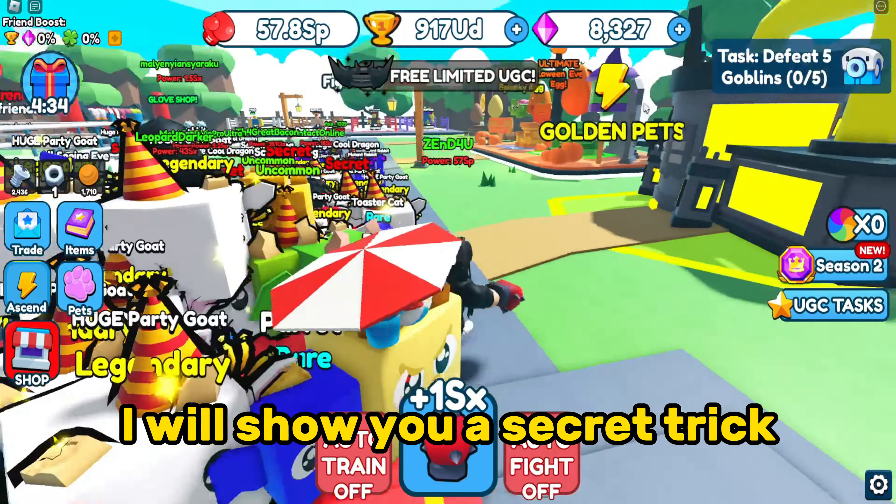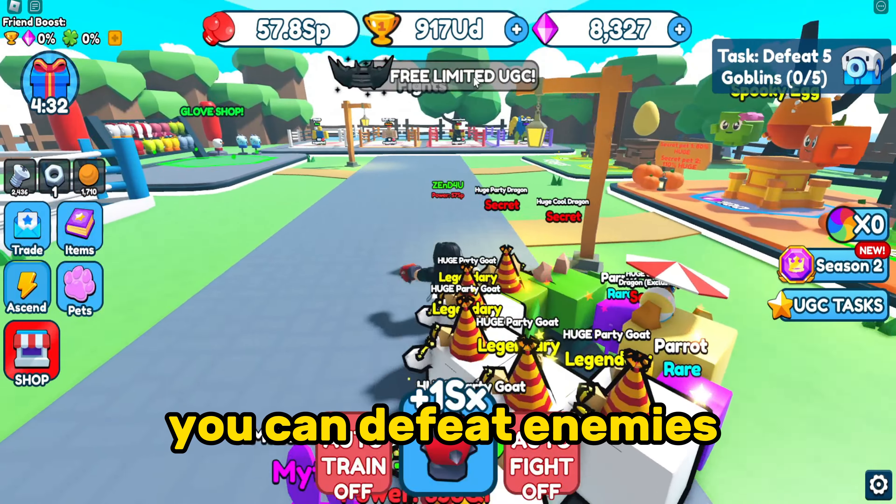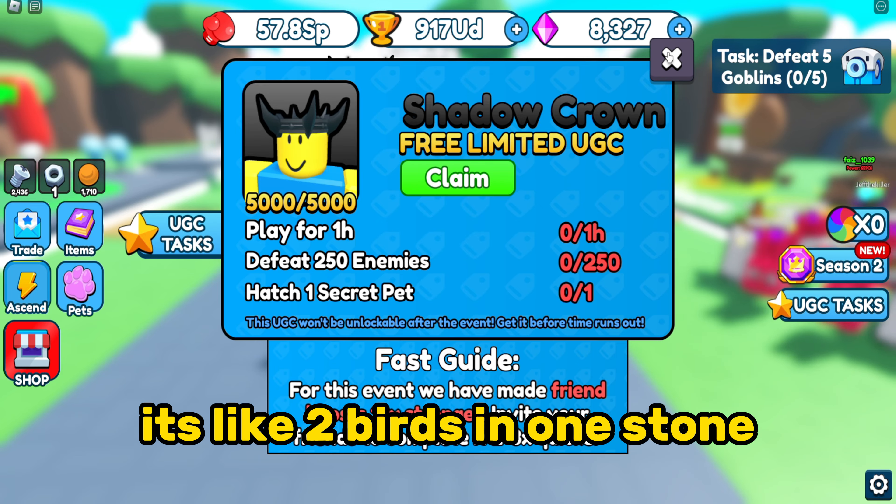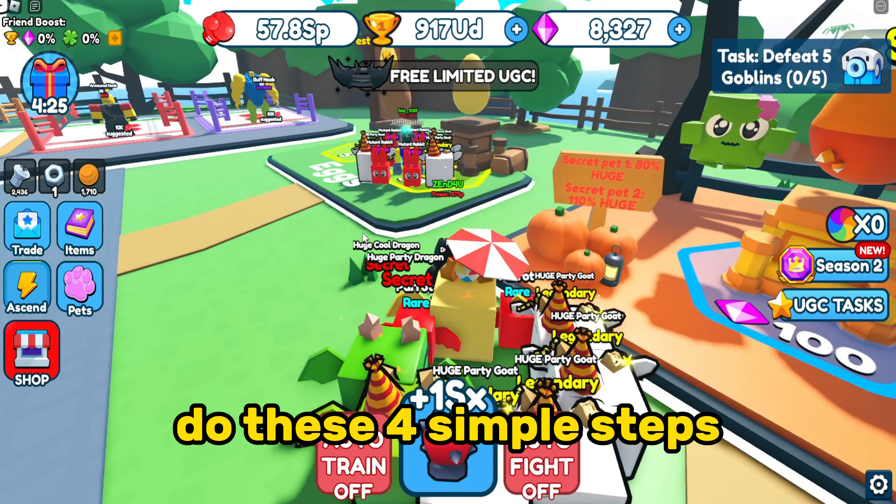I will show you a secret trick. You can defeat enemies and hatch eggs at the same time — it's like 2 birds in 1 stone. Do these simple steps.